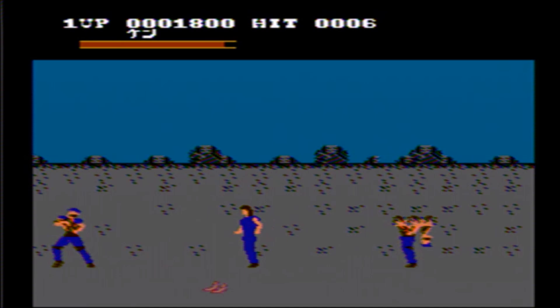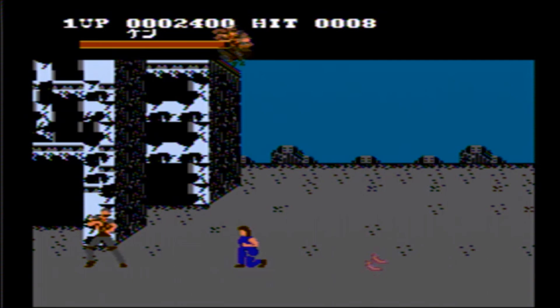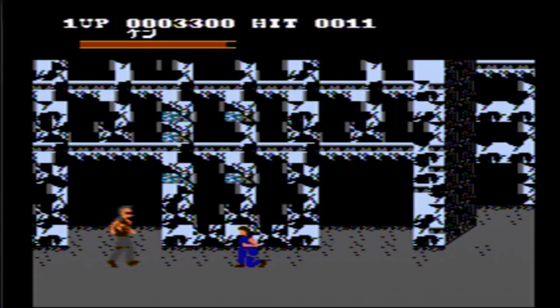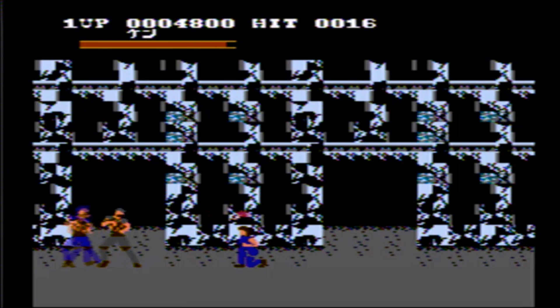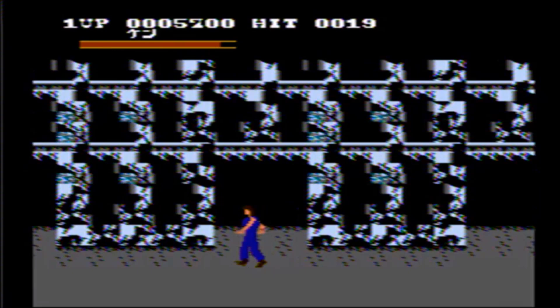It more or less follows the plot of the first anime series. It's a post-apocalyptic world a la Mad Max, and main character Kinshiro wanders the wasteland kicking ass and bringing down tyrants with his ultra badass martial arts skills. None of this is conveyed in the game though — there aren't any cutscenes or even an opening text crawl — but it's not really the deepest plot in the world, so who cares.